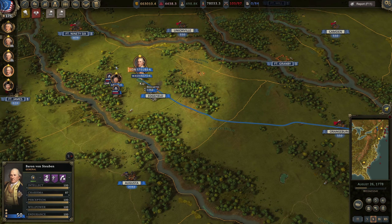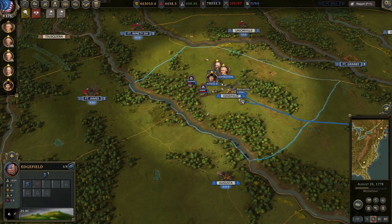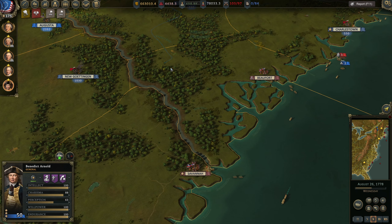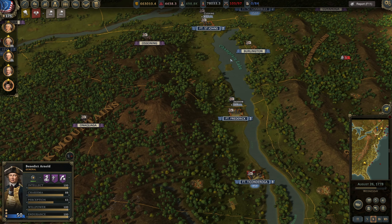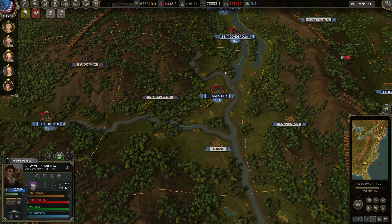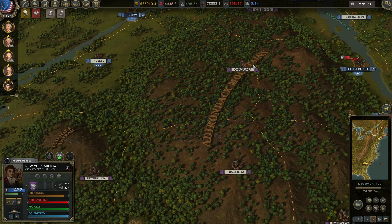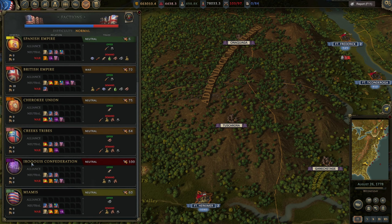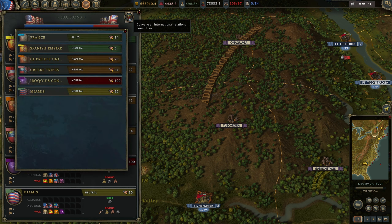Do we have Von Steuben or James here? Benedict Arnold, you come with me. I just want to see the state of garrisons here and what is happening on this side. You guys get inside. We have a very bad relationship with the Iroquois Confederation - it's 100, it's tragic, we're on the brink of war.